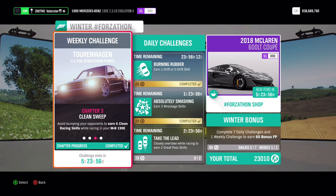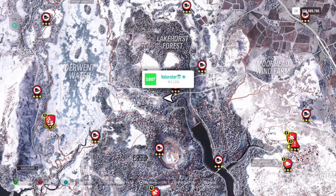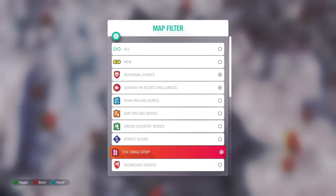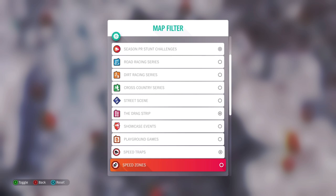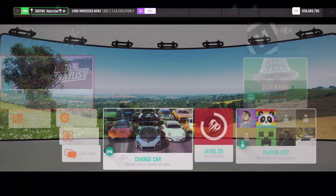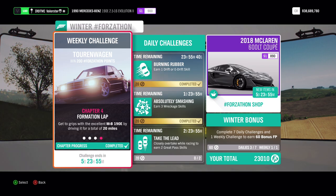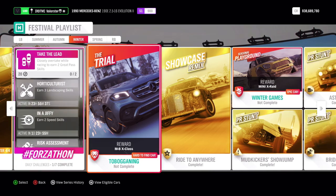The next task is six clean racing skills — also very easy. Go to the drag strip, put the other filter off, go to the big one. You just need to drive; I had to do it about one and a half times. Just keep driving and you'll get the clean racing skills easily. The last one is just drive up and down the highway — that's the fastest way. You need 20 miles.